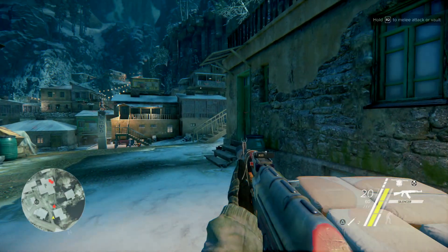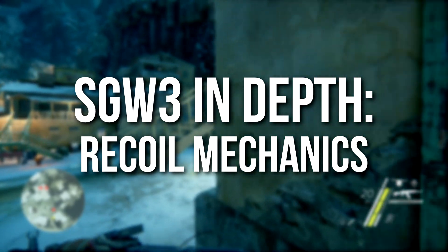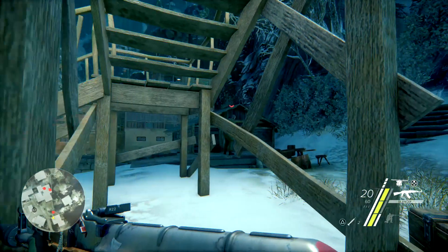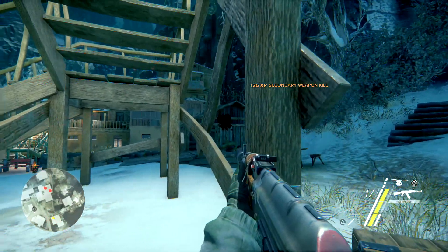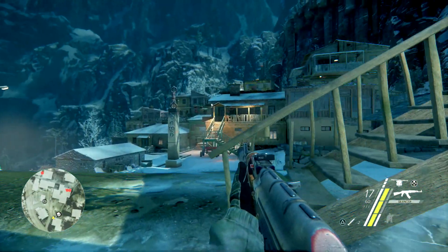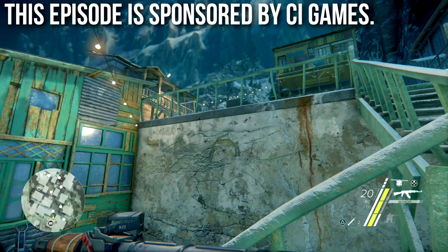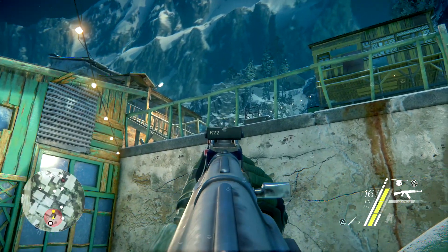Hey guys, Drifter here. Welcome to Sniper Ghost Warrior 3 In Depth. In today's episode we're going to be covering recoil mechanics. I want to give a shout out to CI Games that sent me the info for this episode. This episode is actually sponsored by CI Games and there's a link in the description to the season pass of this game.